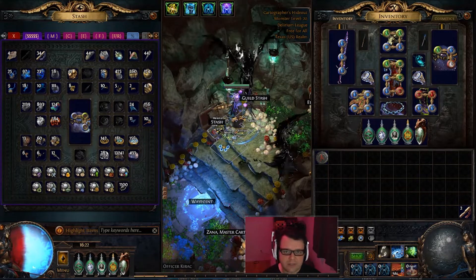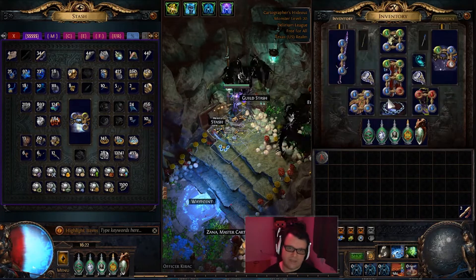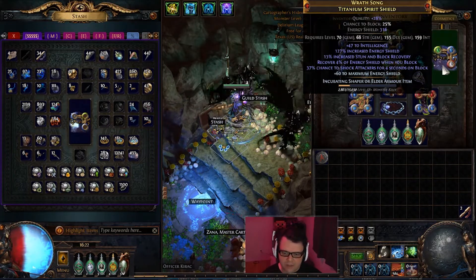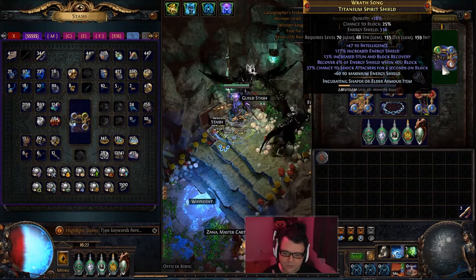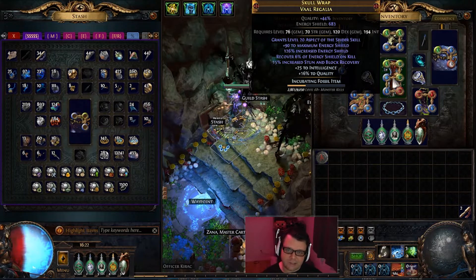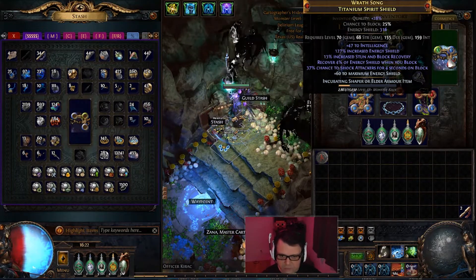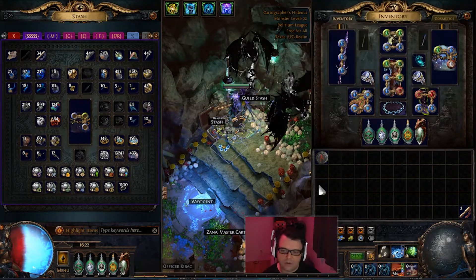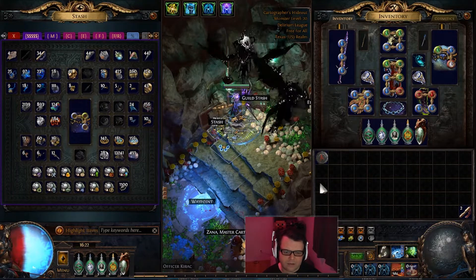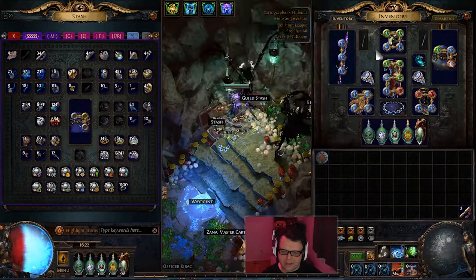We are going very defensive with it and still dish out a decent amount of damage. We are full energy shield based and tanky — tanky as heck — because we have three main sources: recover 4% energy shield when you block, recover 6% energy shield on kill, and we also have chance to shock for 4 seconds on block. Our Watcher's Eye gives increased energy shield whenever we attack with Discipline, and with Cyclone that works so well.